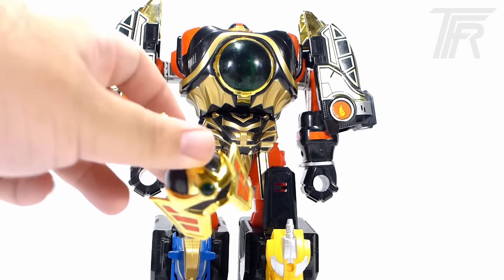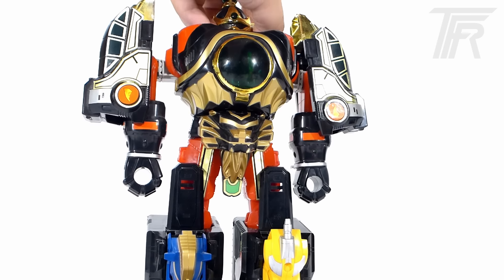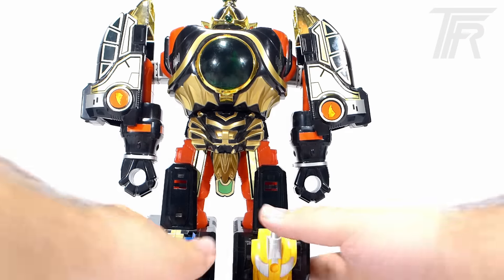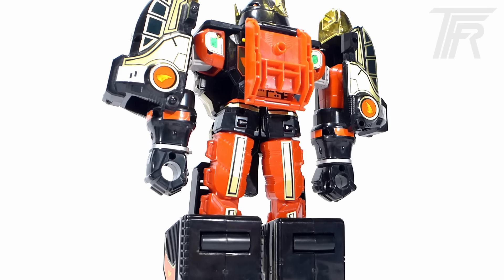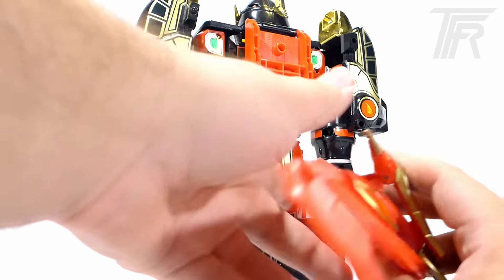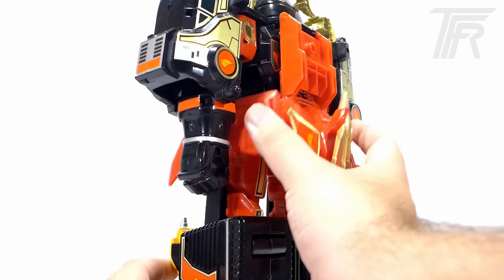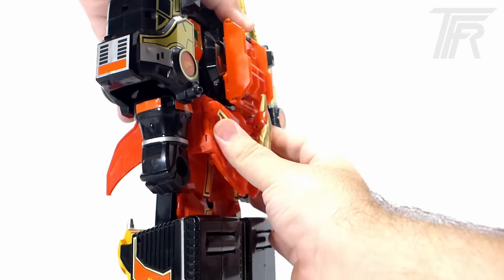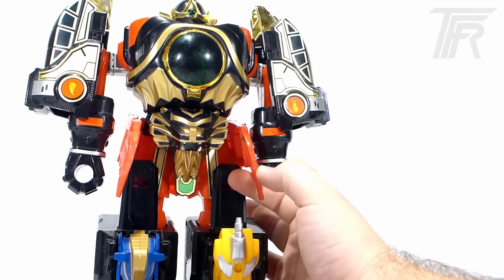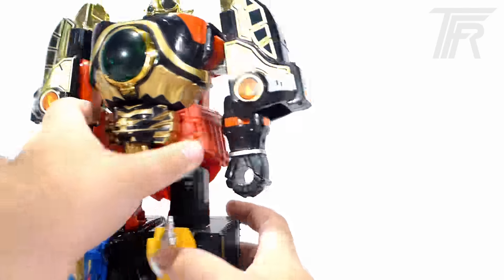Then take the head piece, which is on the tail of the Lion, and peg it into place on top of the warrior mode — and the head is attached. Then take the Firebird. You'll notice two little pins and two little holes. Compress the head a bit, remove the tail piece to use later, and fold the wings forward to form essentially a belt. Attach it, then flip it around and fold the tips of the wings behind the Lion head. Now he's wearing a big stylish belt — stylish boots, stylish belt, stylish gloves. It's a style fest with the Thunder Megazord.